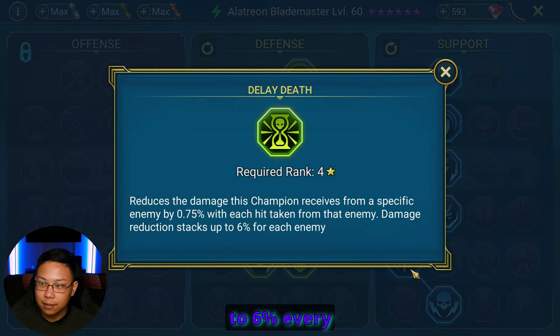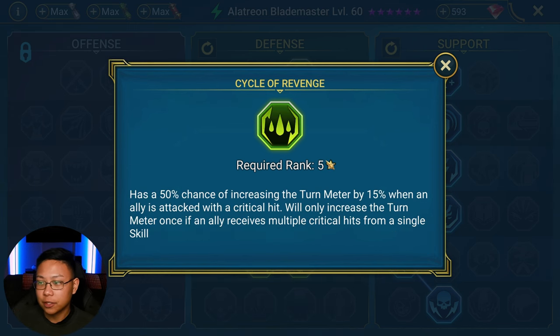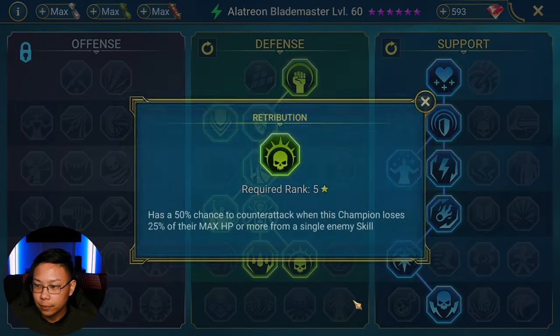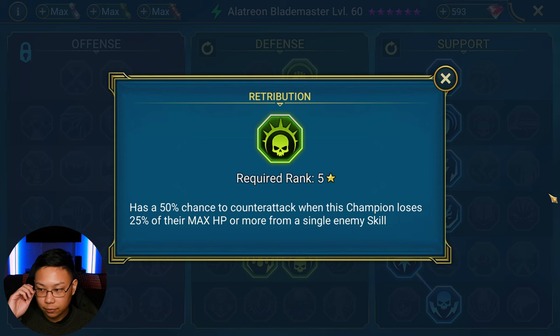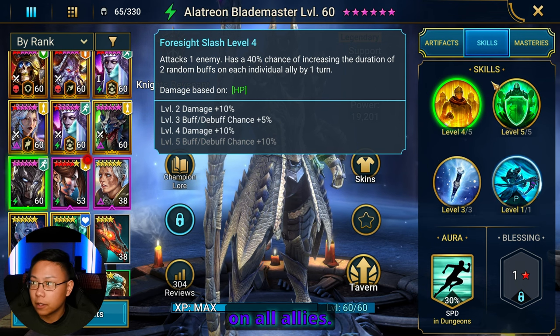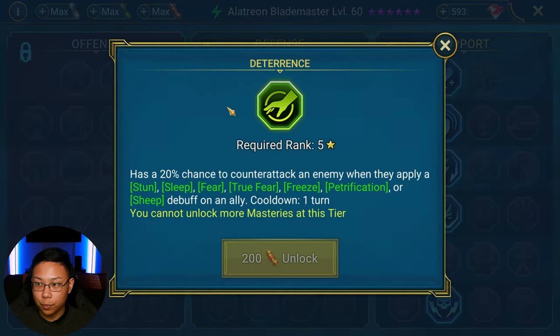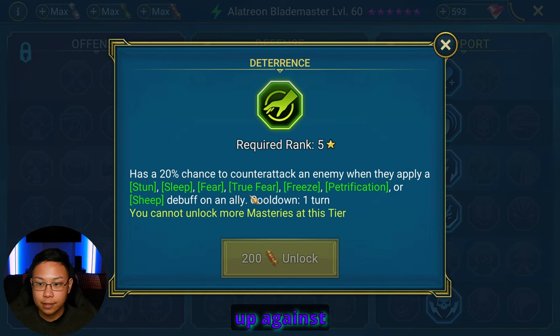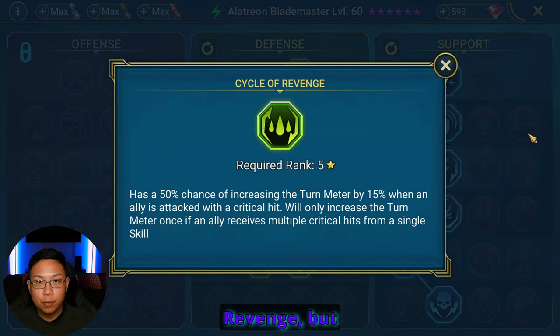We get some damage mitigation — up to 6% every time he is hit by the same boss. Cycle of Revenge gives a 50% chance of increasing his turn meter by 15% when an ally is hit by a crit, only once per turn. Then we have Retribution, which gives a chance to counterattack whenever this champion loses 25% of their own max HP from a single hit. I want counterattack because of his A1, which increases 2 random buffs on all allies — so the more counterattacks, the better. You could also go Deterrence, especially for Hydra where you're facing Fears quite often.